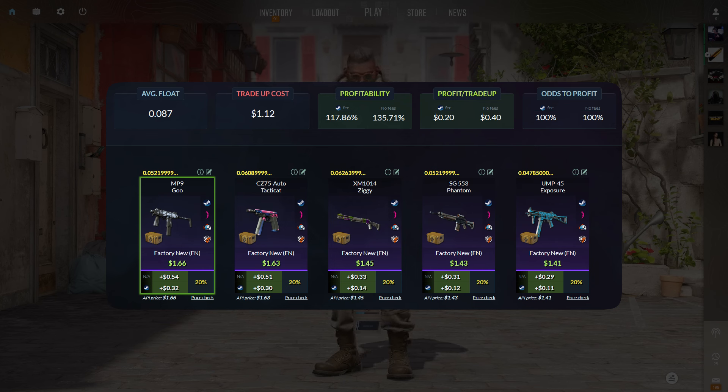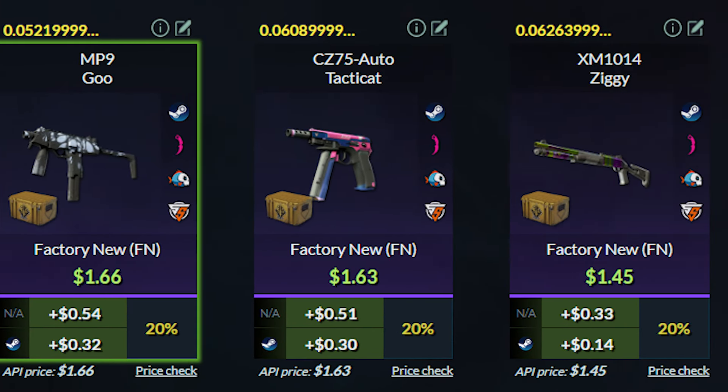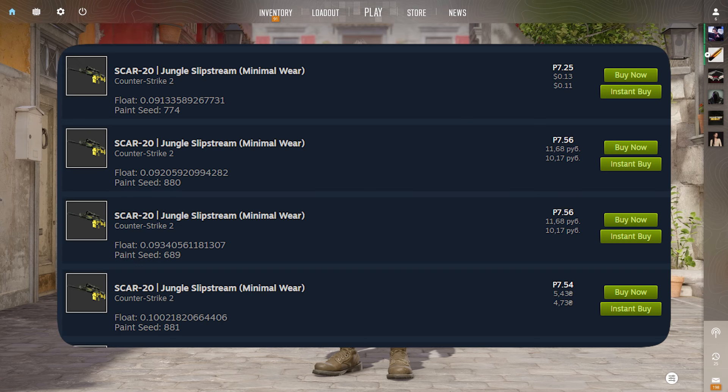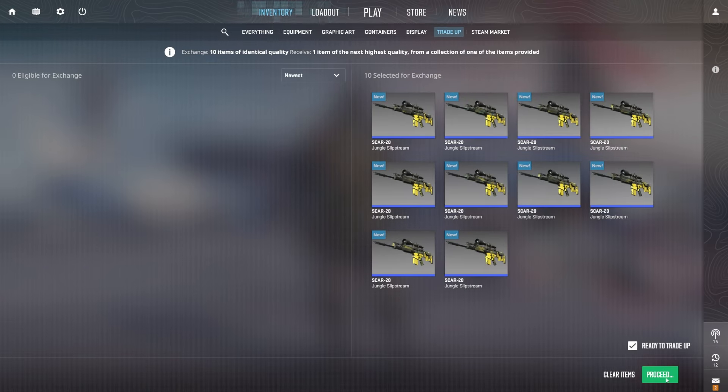For the outcomes — this is a no-risk trade-up. We get a $0.30 profit with the MP9 or the CZ, then around $0.11 to $0.14 profit with the rest of the outcomes, so this is a really nice trade-up. The inputs for this trade-up are quite easy to get, as you can see over here, so if you want a trade-up to spam, make sure to check this one out.